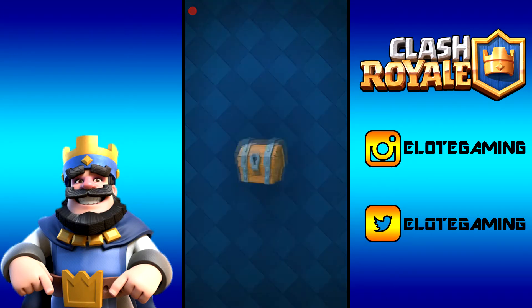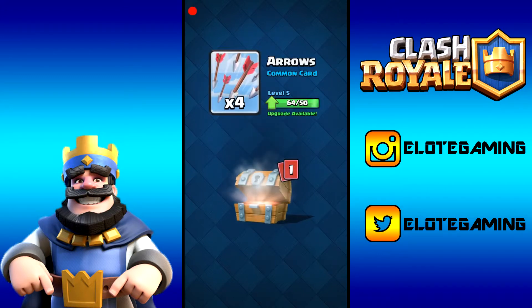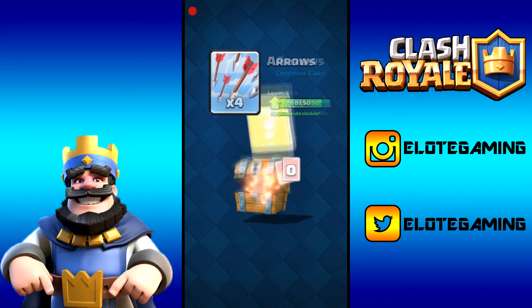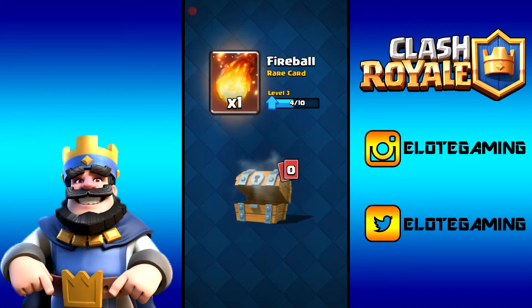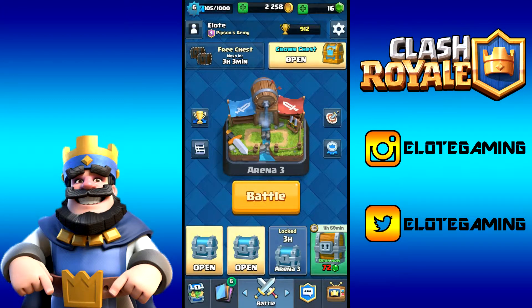Let's do the free chest and see what we get. 39 gold, four arrow cards — we could upgrade our arrows already — and one fireball, so we're already almost halfway to level four on that.